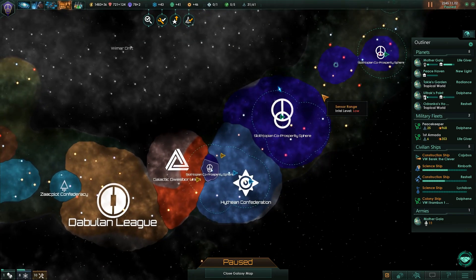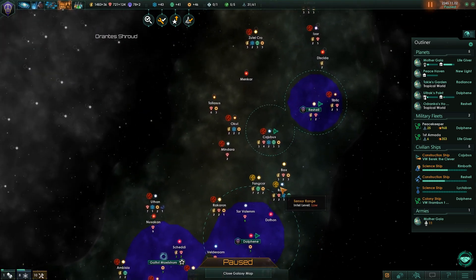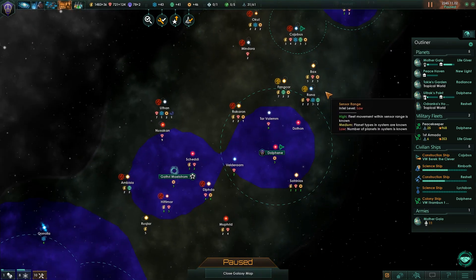Sectors are that simple. We're going to have a more complicated sector situation when we start getting some of these desert worlds colonized.